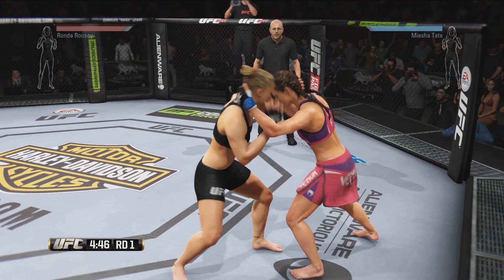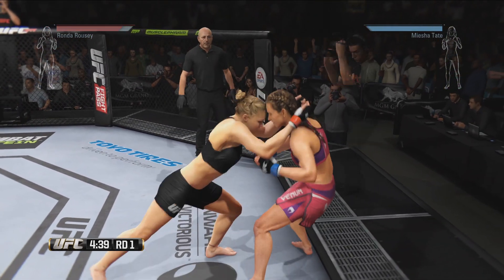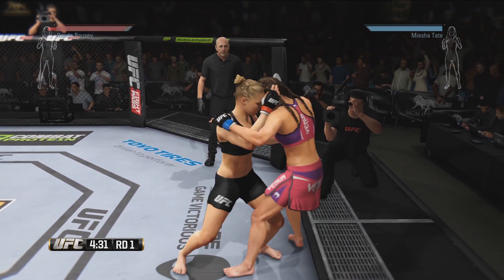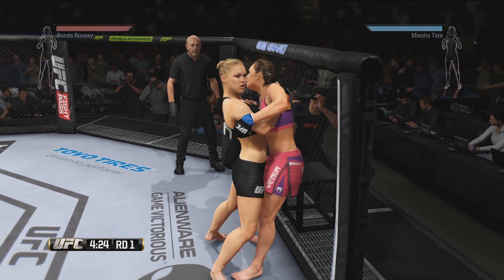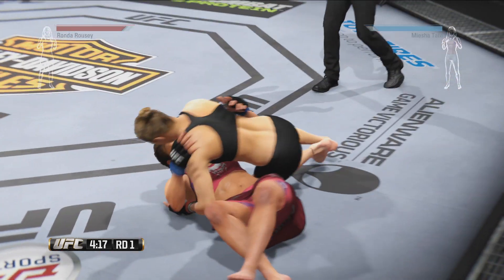After some back and forth striking to start the round, Ronda grabs Misha in a single collar clinch. Ronda then quickly transitions to the tie clinch, making it easier for her to control Misha and get her against the octagon. Ronda softens Misha up with some knees and then transitions to an over-under clinch, which she uses to set up a judo throw and bring Misha down.